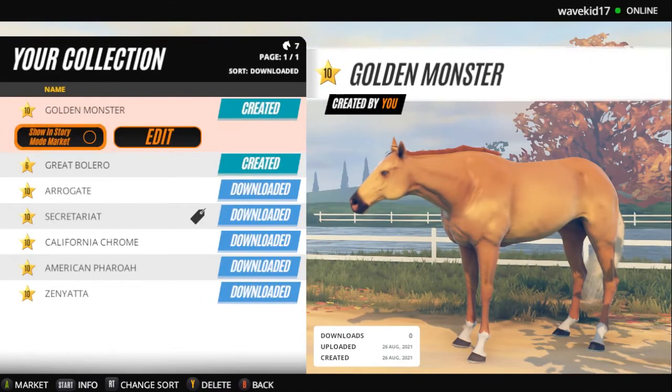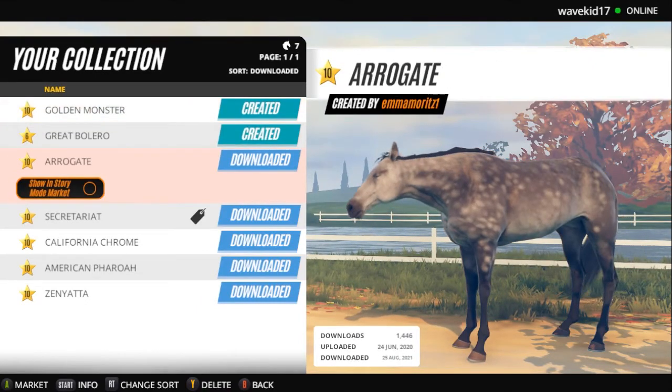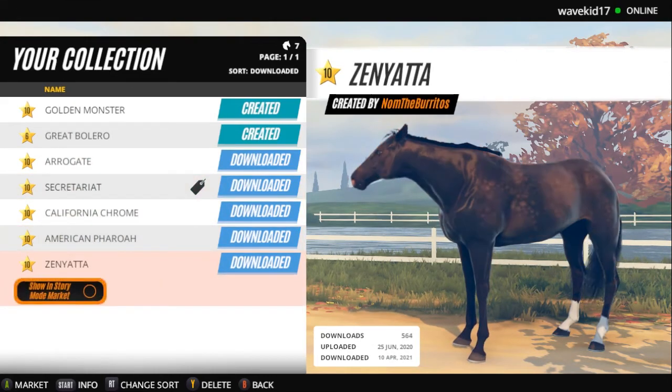So let's go to my collection and see who we have here. We have a couple of horses that we're actually going to be racing in future videos very soon — real horses like Arrogate, Secretariat, California Chrome, American Pharaoh, and Zenyatta.